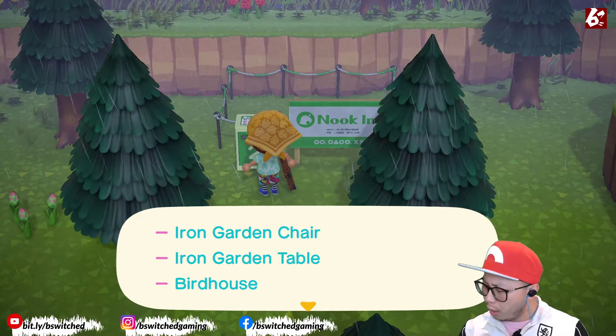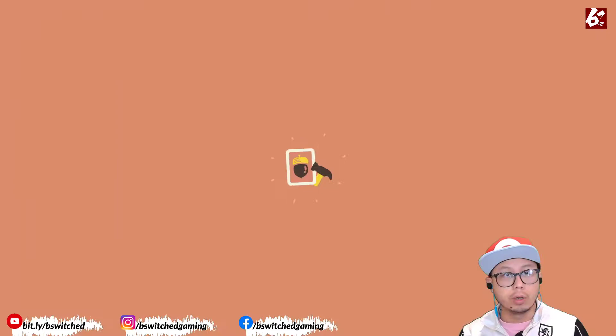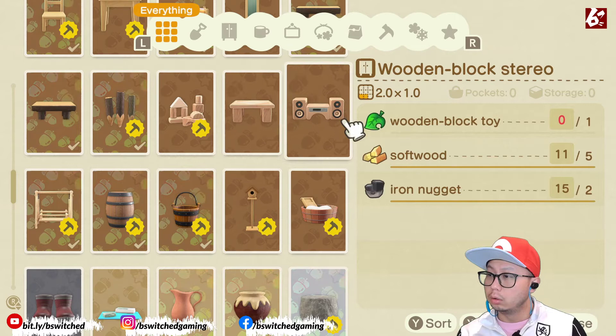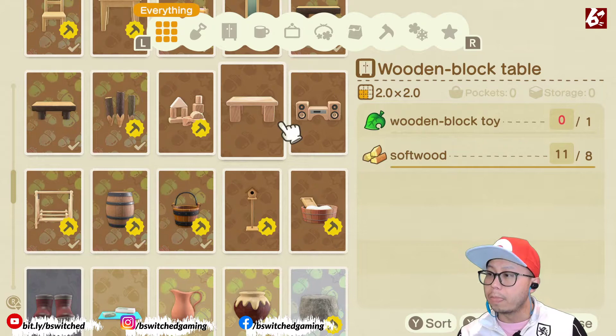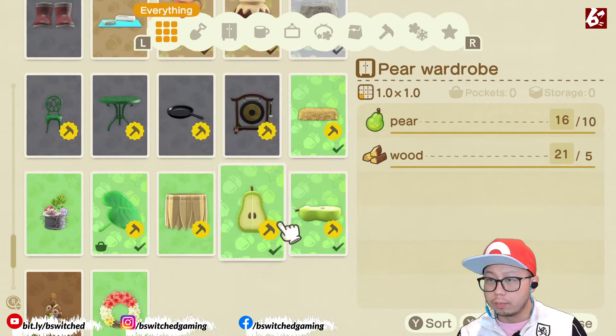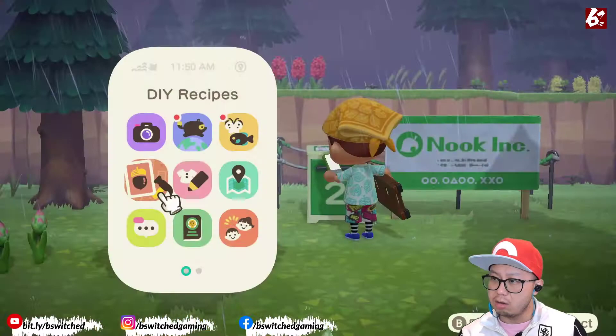I think I gathered hyacinth already, but let's check if we have enough to build all the wooden block items. For the wooden block stereo you need a wooden block toy, and for the wooden block table you need two wooden block toys. This should be enough. I just don't know if I will have enough iron — I need eight, ten. Okay, I think I have enough.